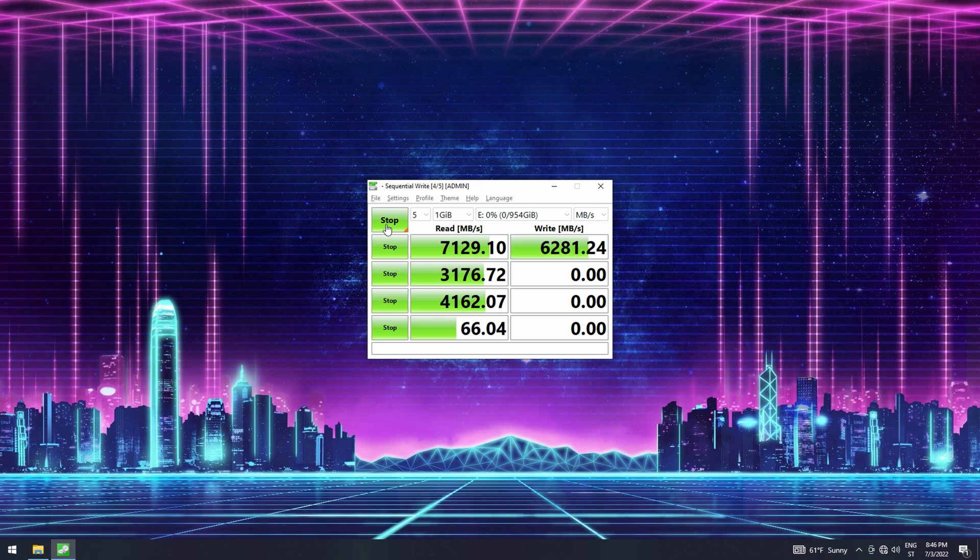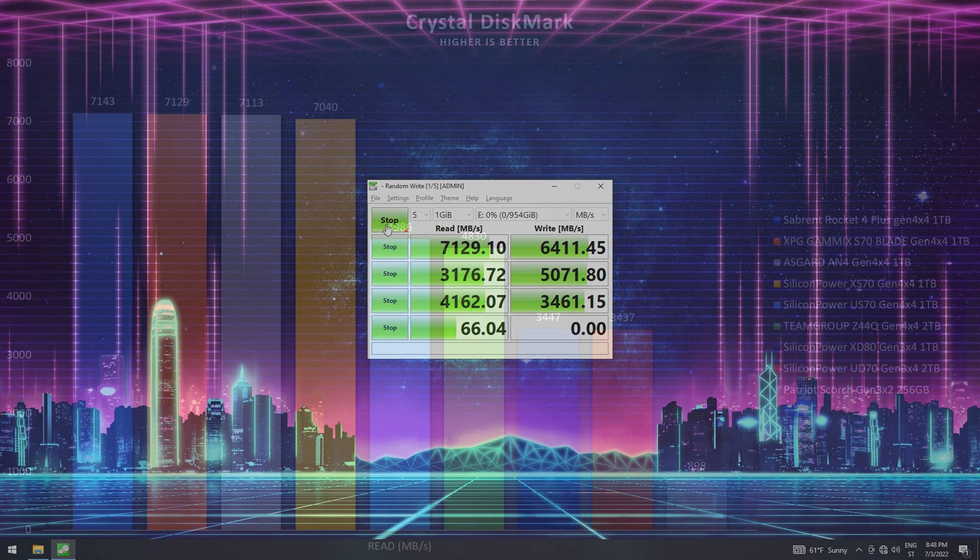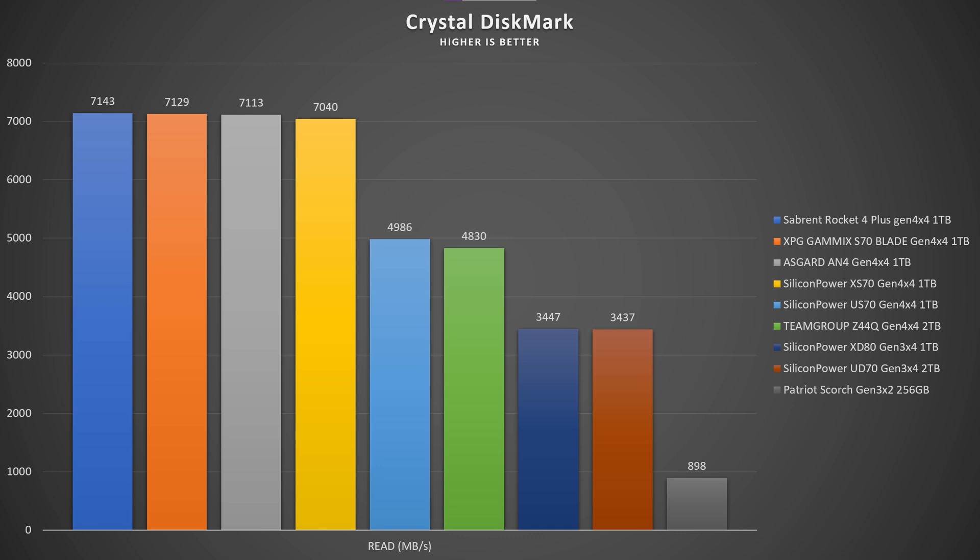In Crystal Disk Mark, read speeds came in at 7,129 megabytes per second. Comparing that to other M.2 SSDs I've tested, it's slightly below the Seagate FireCuda 530 / Rocket 4 Plus Gen 4x4 1TB by about 14 megabytes per second, but it places ahead of the Asgard AN4 Gen 4x4 and others like the Silicon Power US70 and Team Group Z44Q.